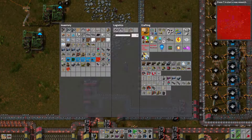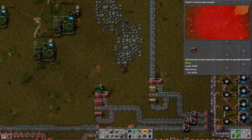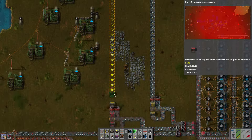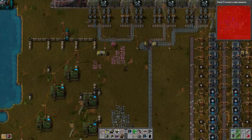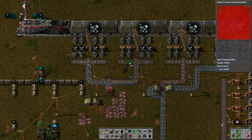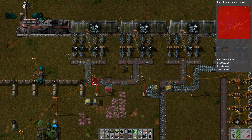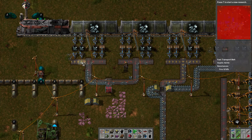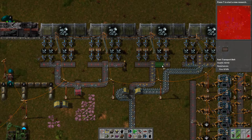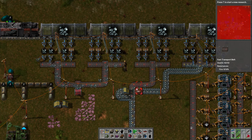Do we have any red splitters? We do not. What a crying shame. Give me some big underground belt please. This can travel all the way down here to there. Basically by upgrading this it means we can get more iron on the belt, and more iron on the belt means more throughput. More throughput means more iron processed at the end of the line. That's pretty much it - that's the only reason why we're upgrading it.